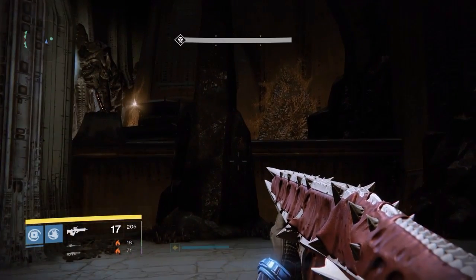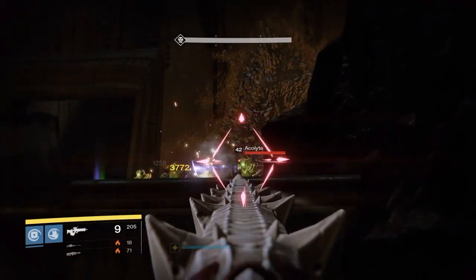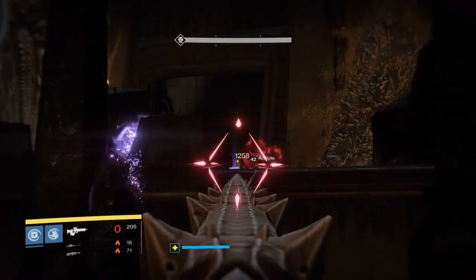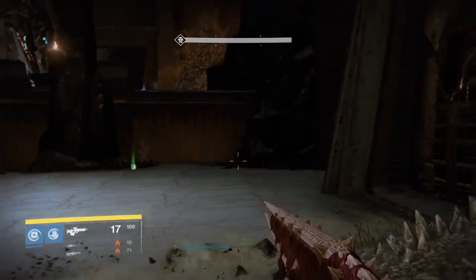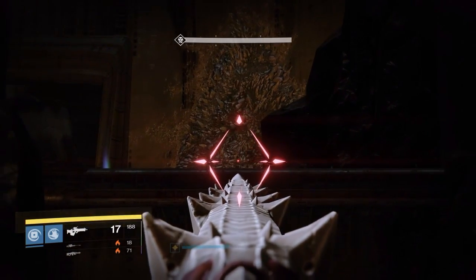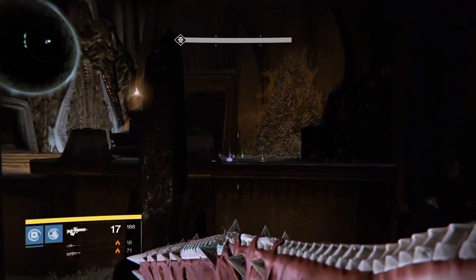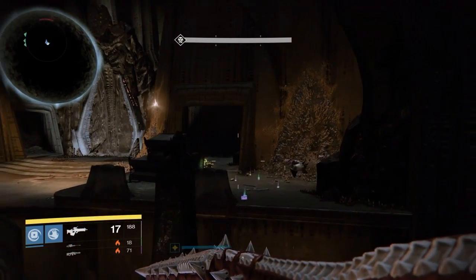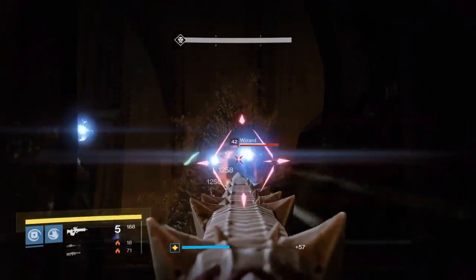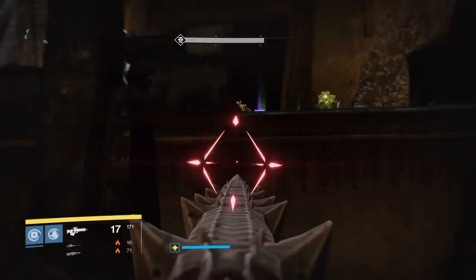You can see we dealt out massive damage to the Warpriest, and that's what I want to talk about right now — how to deal out the most damage possible to him. First things first, it's going to be really helpful if you have three big things: one, a Black Spindle; two, a Defender Titan with a bubble that has Weapons of Light and Bastion; and three, a Hunter that has Shadow Shot. Those three things are going to work in tandem. Your Weapons of Light bubble is going to give you a boost and the Shadow Shots are going to give the Warpriest a debuff.